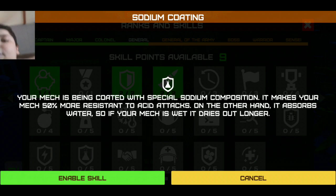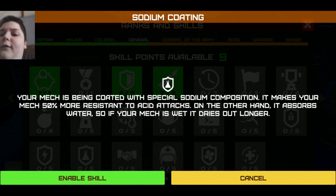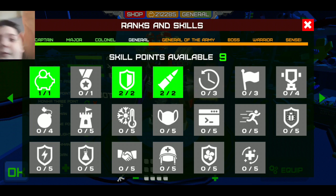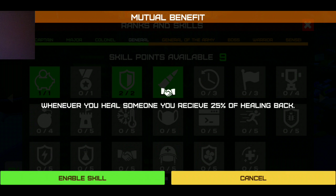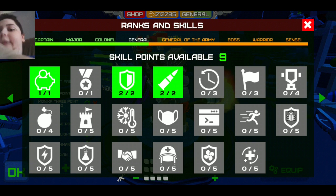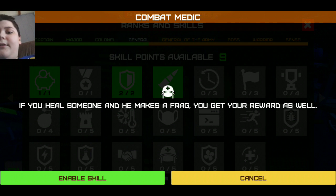Tickle layer - don't know what that means. Using a special thick isolation material for all the wires in your mech, it makes it 50% more resistant to shock damage. Unfortunately, this material will become more fragile under low temperatures, which makes your mech 50% more vulnerable to freezing. Alright, we only got five left. Your mech is being coated with a special sodium composition, making it 50% more resistant to acid attacks. On the other hand, it absorbs water, so if your mech is wet, it dries out longer. Handshake: whenever you heal someone, you receive 25% of the healing back. Oh, that's great! If you heal someone and he makes a frag, you get your reward as well.